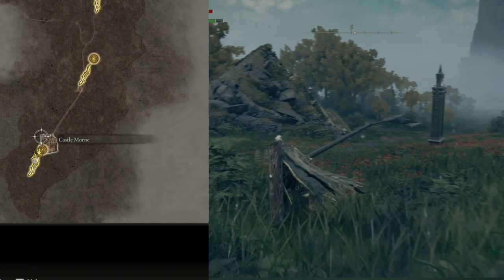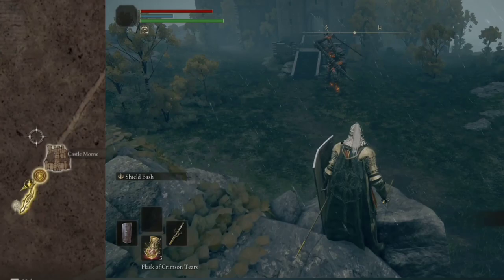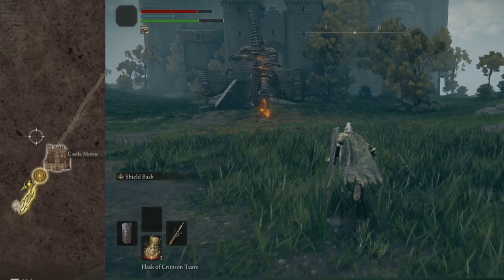I was heading south on this trail when I noticed this giant arrow coming out of nowhere, and then there's this fortress in the background. I headed toward the fortress and there's this giant guard — a giant archer — with a pretty big arrow.